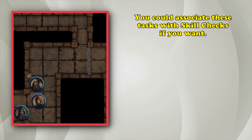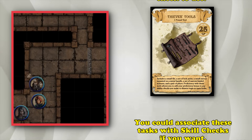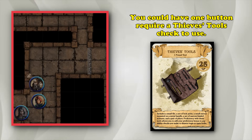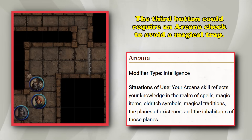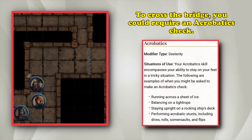You can also associate skill checks to these things: the first button may be high up requiring an Athletics check to reach it, the second needs a Thieves Tools check to unlock it, the third requires an Arcana check to disable a magical trap, and the last requires an Acrobatics check to get across the bridge fast enough because there are broken sections to avoid.